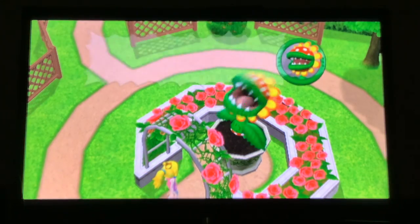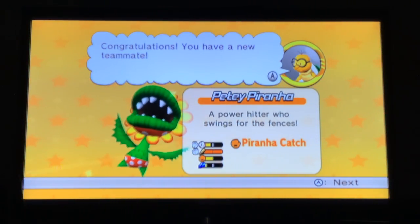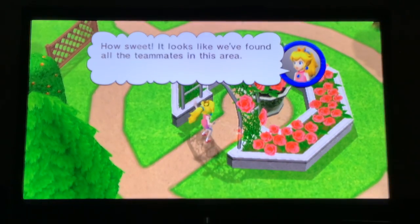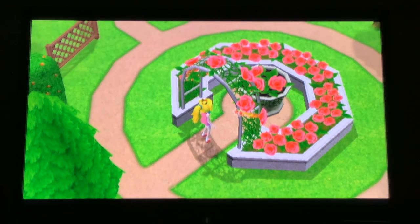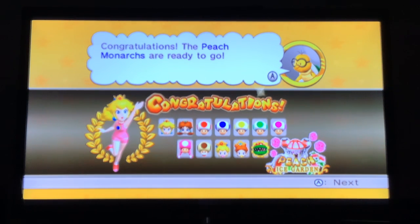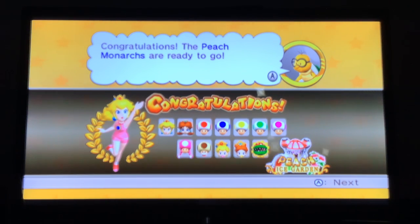Petey Piranha is notorious for one thing — look at that hitting stat, it's maxed out! He hits absolute nukes. We found all the teammates in this area: Toadbird, Toadette, the other Toads, the babies, Petey Piranha, and Daisy. The Peach Monarchs are ready to go. With that, we found all the characters in both Mario Stadium and Peach Ice Garden — hope you enjoyed, catch you later!